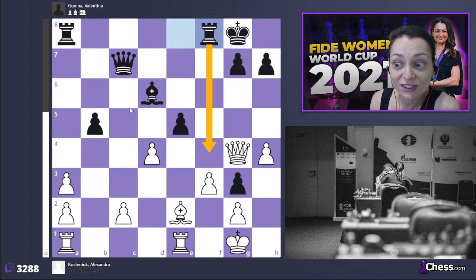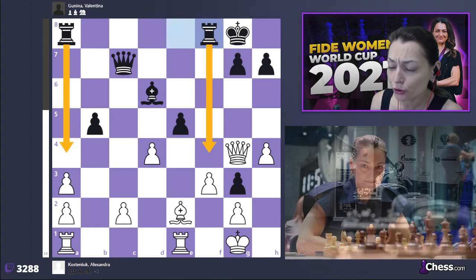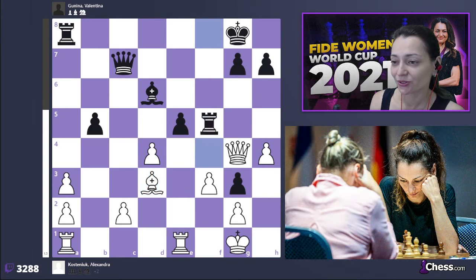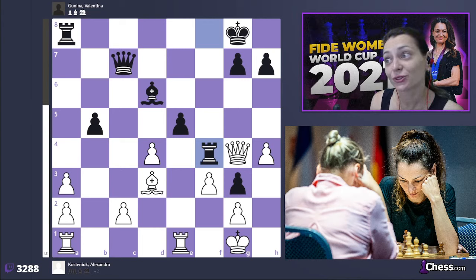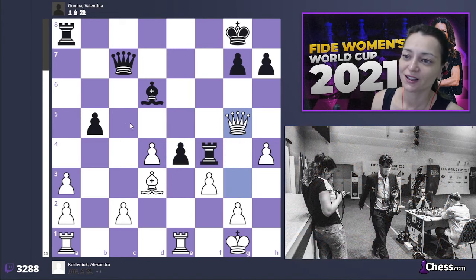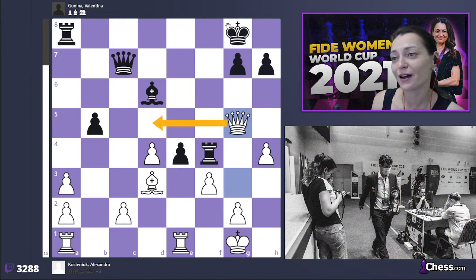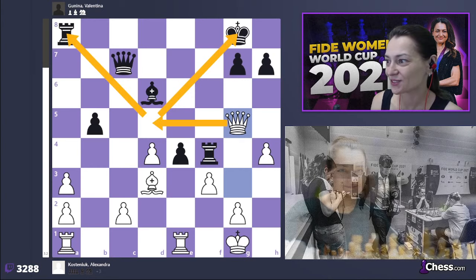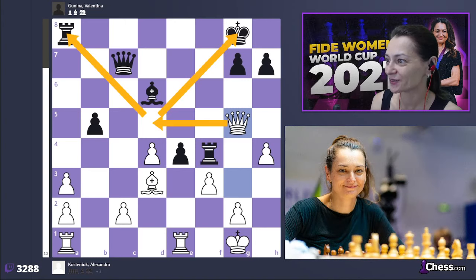The move a3 surprised me — I didn't quite understand the idea. Her idea was to somehow use the fourth rank for her rooks. Unfortunately I was already in time trouble and I didn't play the strongest move, which was bishop to d3. I didn't like rook f4, but I should have noticed queen h3 and then e4, queen to g5 — that's how I could have won this game. But of course there are many 'ifs.'